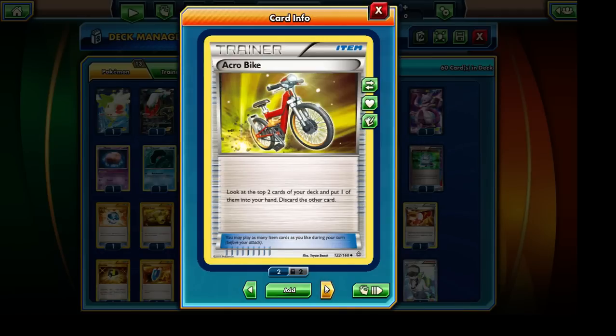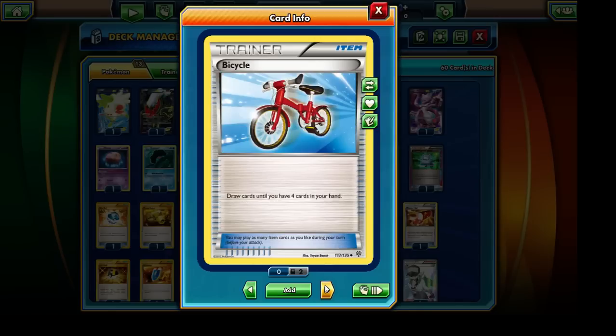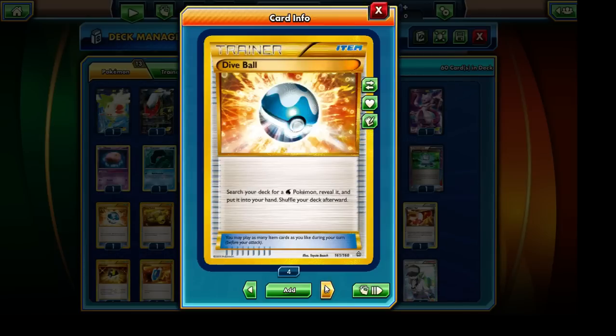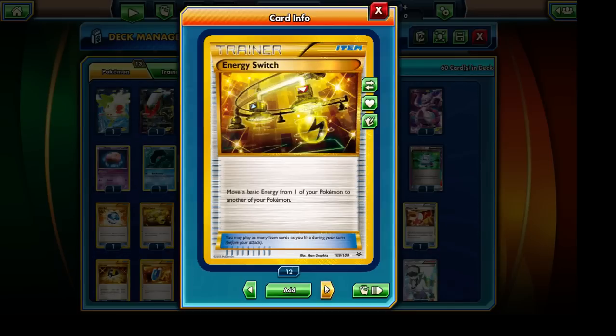Moving on to item cards: we have Acrobike, which lets us look at the top two cards of our deck and put one into our hand — a bit of a draw card, so we're running a single copy. We have Bicycle, another draw card that lets us draw until we have up to four in hand. Our ACE SPEC card is Computer Search — given the wide variety of cards in our deck, Computer Search is almost always going to be useful. We also have Dive Ball, since we're restricted to a single Ultra Ball, and Dive Ball lets us grab Keldeo EX, Seismitoad EX, Clamperl, and Huntail.